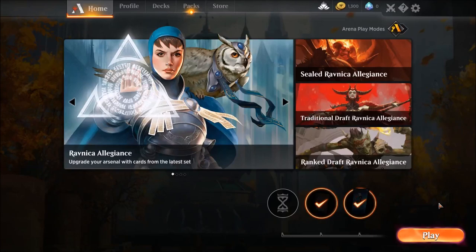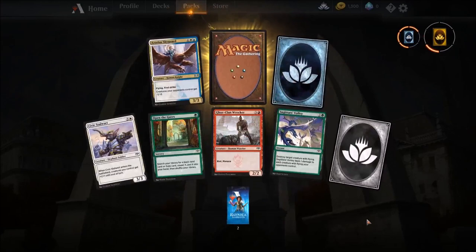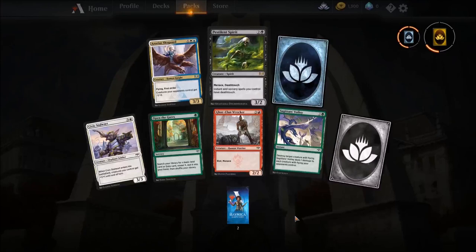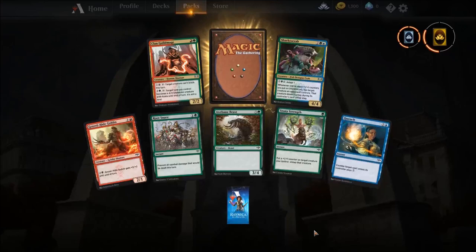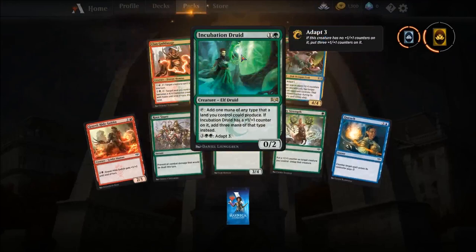I hope you enjoyed those games with our Mono Black deck. It's time for some pack openings — my favorite part of the video. We've got three Ravnica Allegiance packs today. Azorius Skyguard, Open the Gates — that's a pretty good card actually — two wild cards, and yes! I got another Pestilent Spirit, so now I have two of those. There's going to be a Pestilent Spirit deck coming up on my channel in the coming days. Next pack: Root Snare, Stony Strength, Quench, Sharktocrab, Clan Guildmage. The rare is Incubation Druid — solid card. These packs are great!